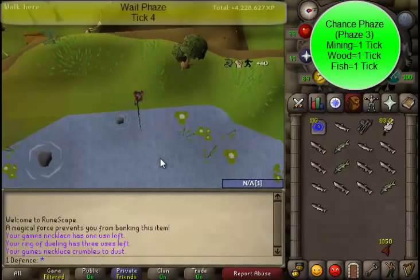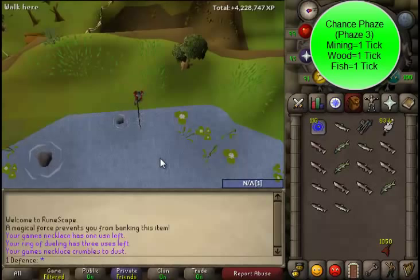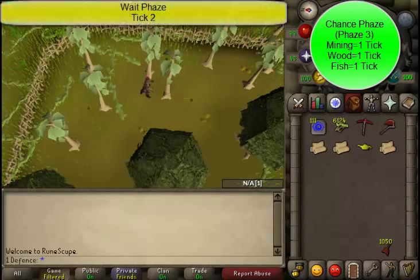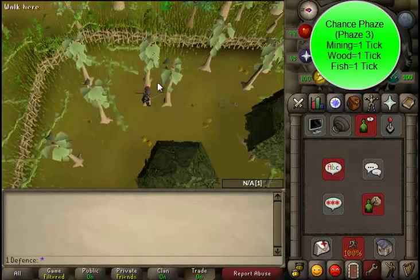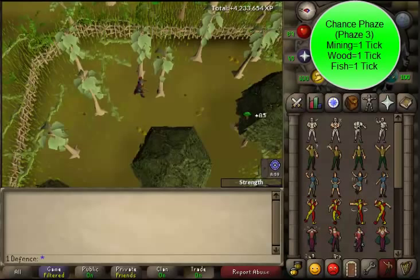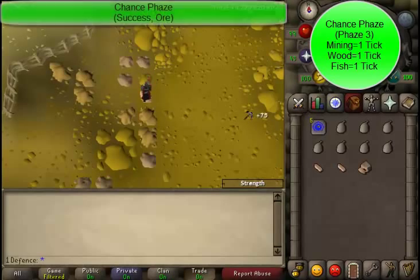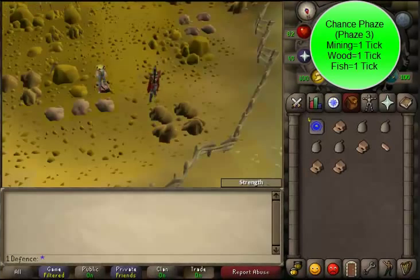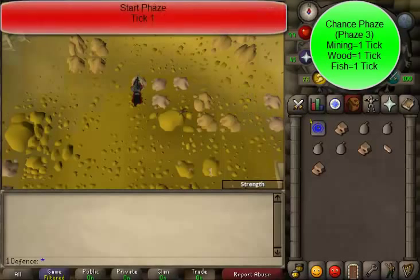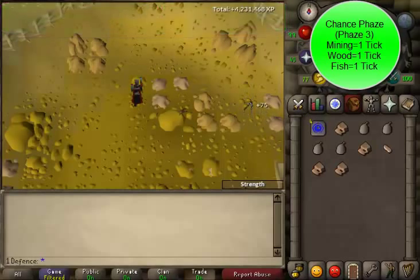Phase 3 — the chance phase — like the start phase, is one tick. This phase is different for each of the three skills. For fishing, you have a chance of catching a fish or getting nothing, then you restart the same animation from the start phase. For woodcutting, you have a chance of cutting a log or getting nothing; then based on your woodcutting level, you have a chance of the tree turning into a stump — in this case your animation is force ended, meaning even if you aren't done your animation, it stops. If the tree doesn't turn into a stump, you restart the same animation again from the start phase. For mining, you have a chance of mining an ore or getting nothing. If you get nothing, the start phase restarts along with your animation. If you get the ore, the rock depletes and turns into an empty object.